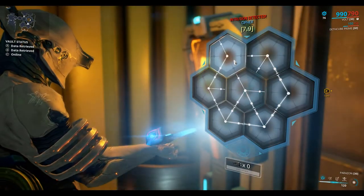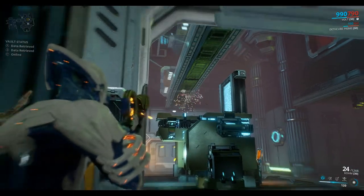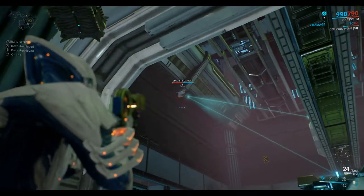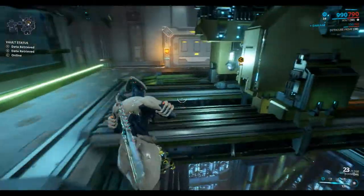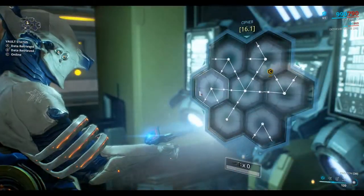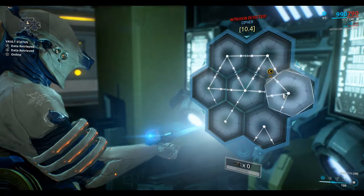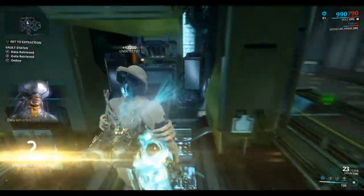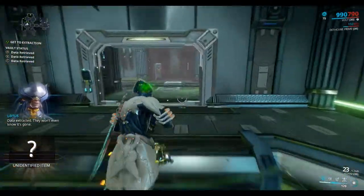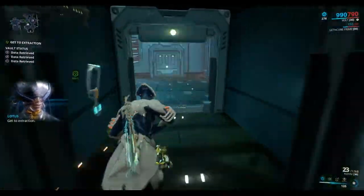Now there is an alternate way to solve this room, so I might show you that at the end. So shoot out these two ceiling scanners again, and then we should be good to go in. Unlock the vault. Let's go back the way I came in - we have everything we came for. Get to extraction.